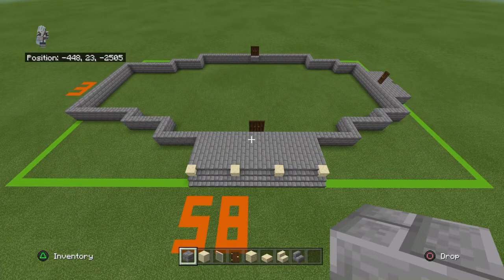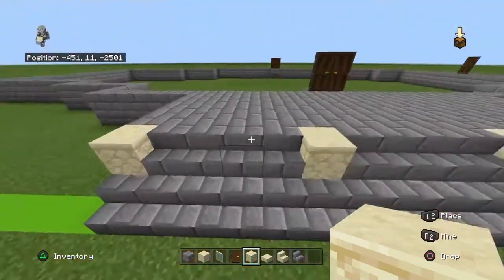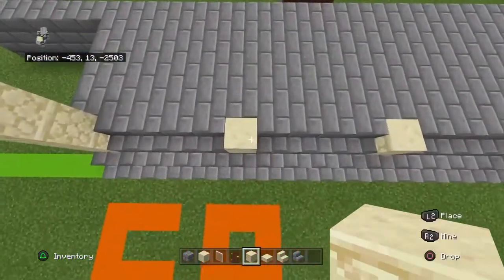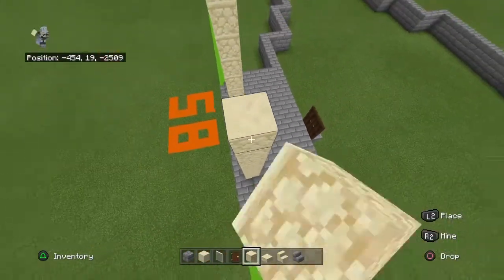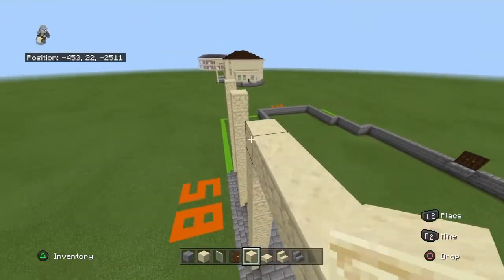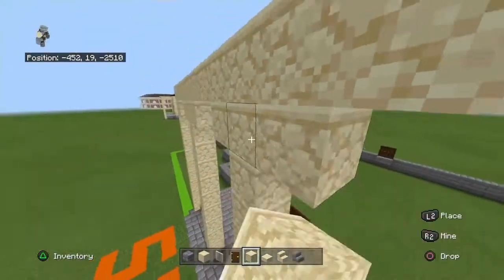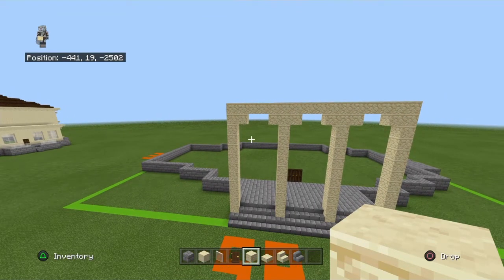Once you've done that, this is what you should have. Take out your sandstone. You want to bring each one of your sandstones up by 11, then connect them all together. For the little corners, place sandstone — I did originally use stairs but they look horrible because Bedrock decided it'd be a good idea to make stairs a different shade whenever you place them under something. It's just terrible.